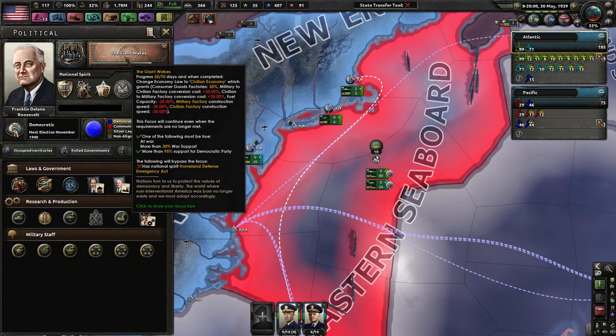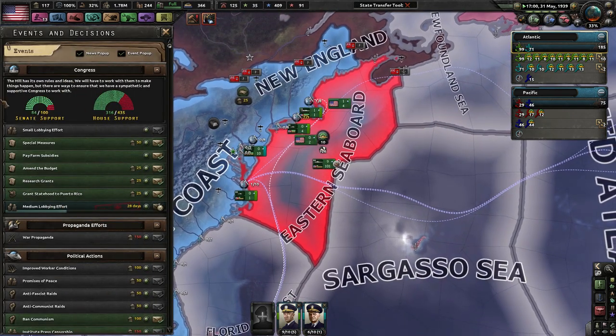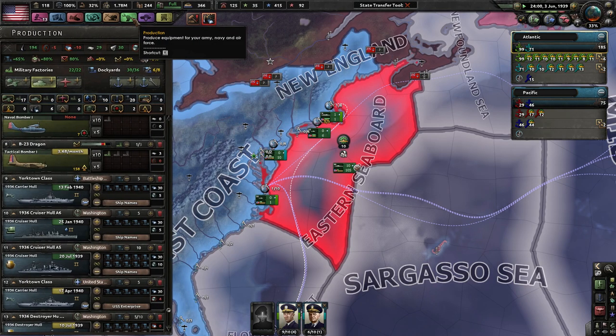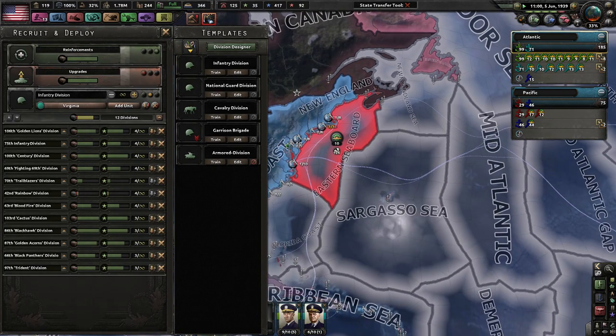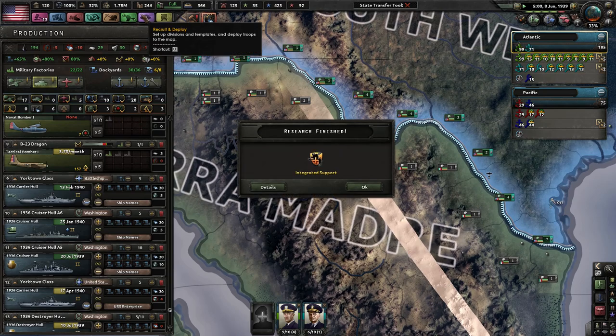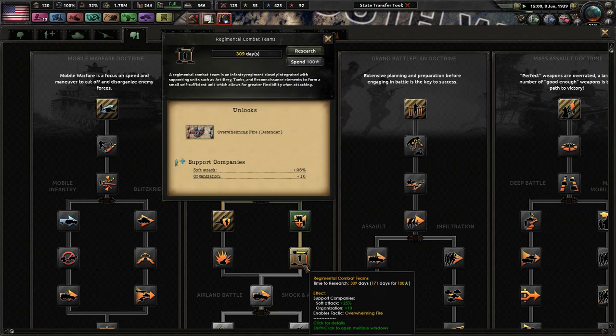Giant Awakes! Now we're on civilian economy. We can produce factories so much faster. Now we are going to wait until we get to partial mobilization for our political power. Wartime industry, industrial research speed, factory output is not bad. Military construction would be good — we get more military factories. I kind of want to do Hemisphere Defense, treaty of reciprocal assistance, so that if people try to attack us we will be prepared.